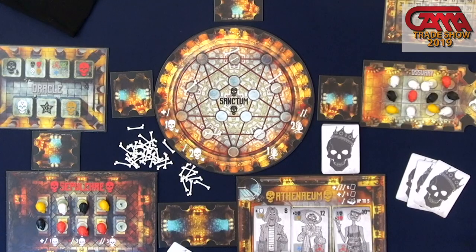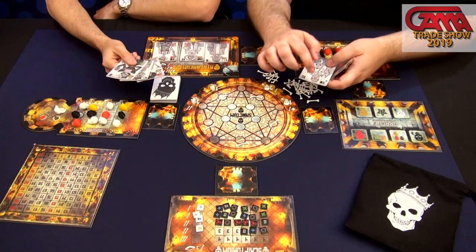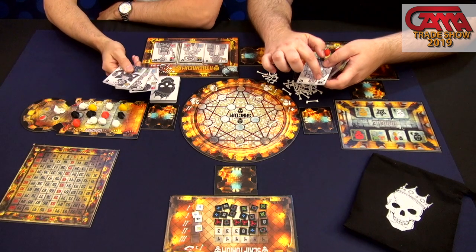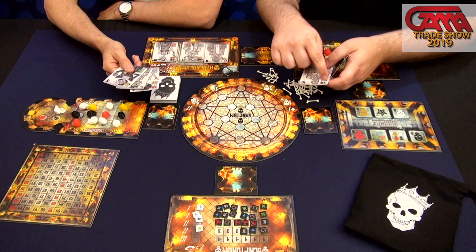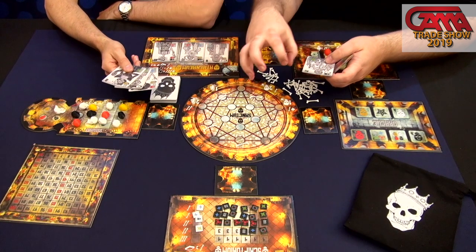You've got these cards — these are your partygoers. What you're trying to do is score them. The way you do that is by making connections on this sanctum board. You'll need certain amounts of different colored skulls. For this one, I need to coordinate three white and a black to make that happen.